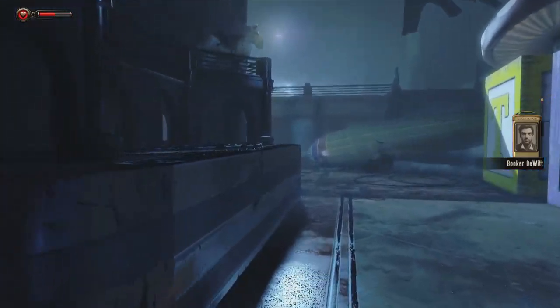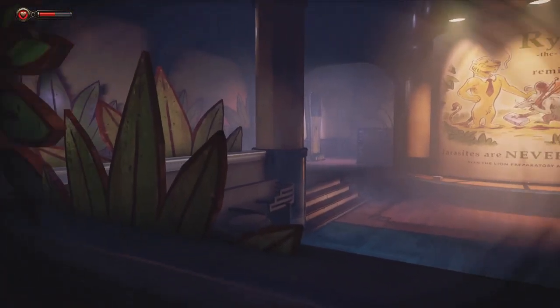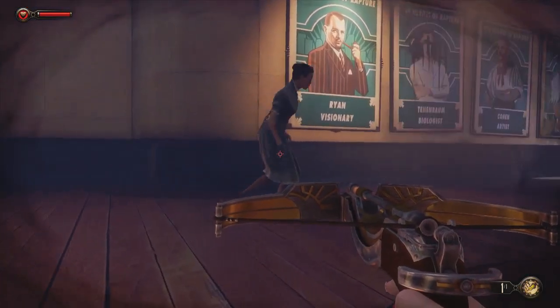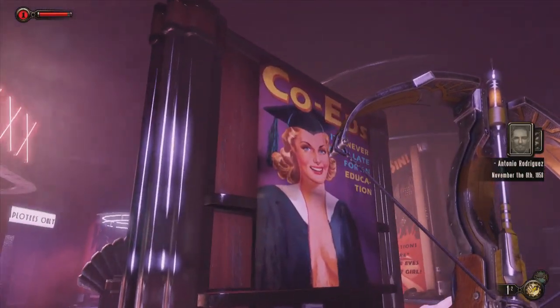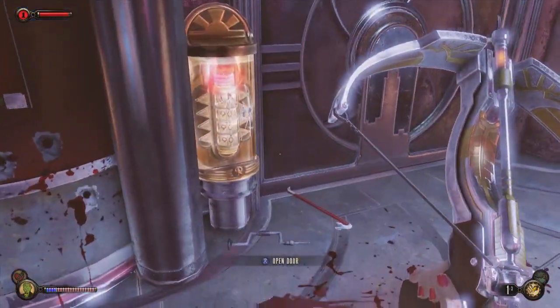Bioshock has always done an excellent job crafting intricate settings, and this episode is no exception. Almost every single area further expands upon ideas, people, and places found in previous games. After completing Burial at Sea, we're left with a much better understanding of the Bioshock universe, with a few loose threads nicely wrapped up. It's done so well that the episode comes across not only as an end to Infinite, but a celebration of the series.